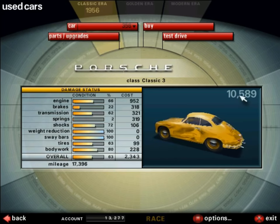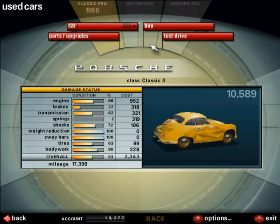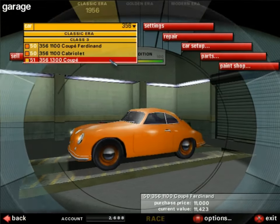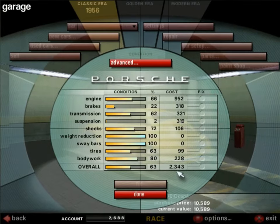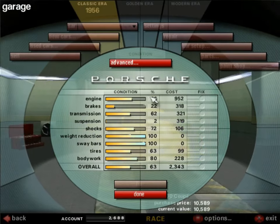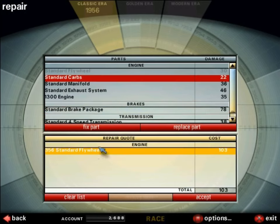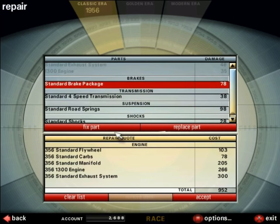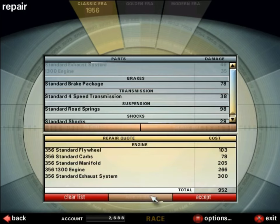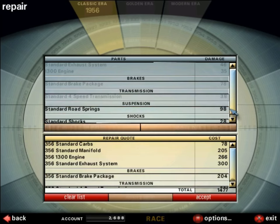Let's buy this one — the 10,589 credit 356 1.3 liter coupe from 1951. We're left with 2,688 credits. What do we do with this thing? We repair it. It will cost 2,343 credits to repair. There are plenty of damaged components. The brakes are over 50% damaged — to repair them costs 318, but to replace them costs only 204, saving us 100 credits.